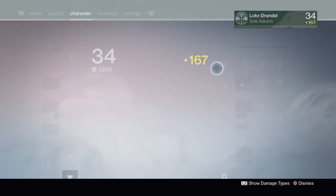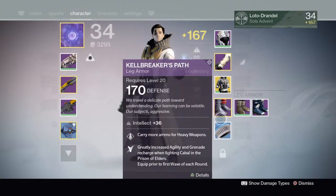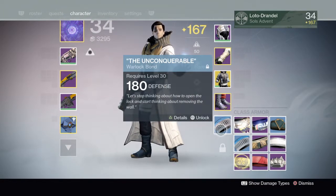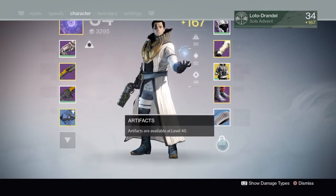Our class item has now been considered armor. Because normally armor I would consider to be our headpiece, gauntlets, chest, and boots. Now our bonds, capes, and marks have been added to it. Artifacts are available at level 40.